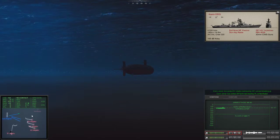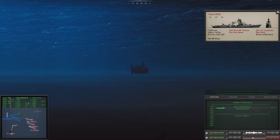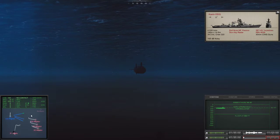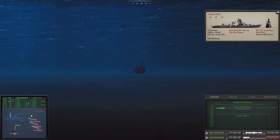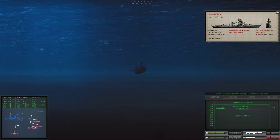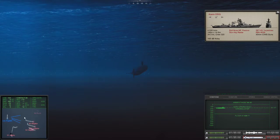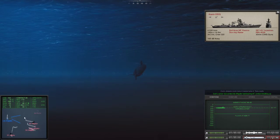One down. The Kanin — I've lost that. Let's go up a little bit, above the layer once again. The closest threat has been dispatched — well, maybe not. Let's turn a little bit. Another Alligator down. Let's level this out. One Alligator down.